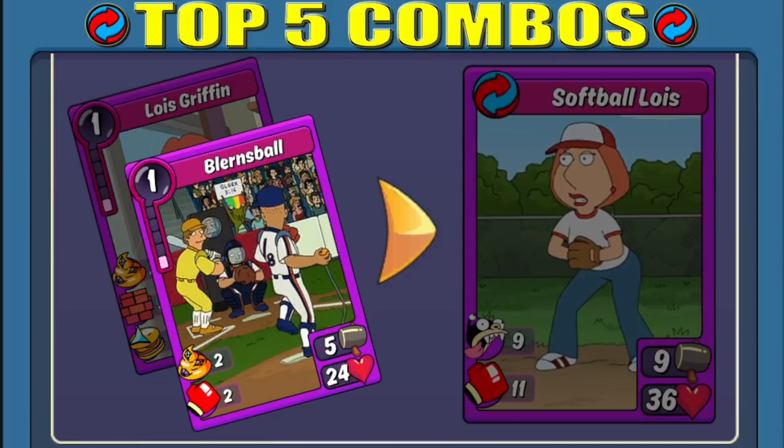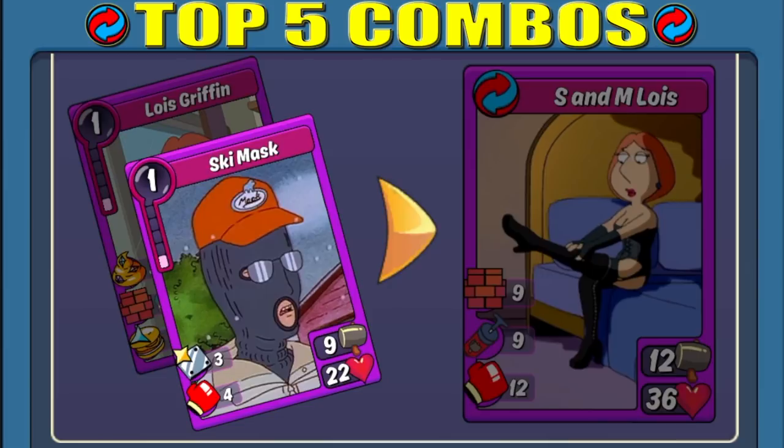Her next combo on my list is Softball Lois for Athletic. I really dig this one for its insanely high damage output potential on defense with the punch payback combo. Both are near the low to mid 20s when it's maxed out, which makes it a killer for shaving points off of your opponent's scores in rumbles and challenges. Next up is one of her disguised combos, S&M Lois. Once again, you have amazing damage output potential with the punches and boost, and some longevity there with the sturdy wall added in. When it's maxed out, you have those values at the high teens with the punch being in the mid 20s.